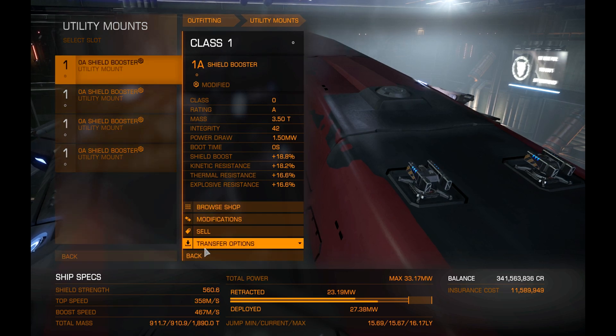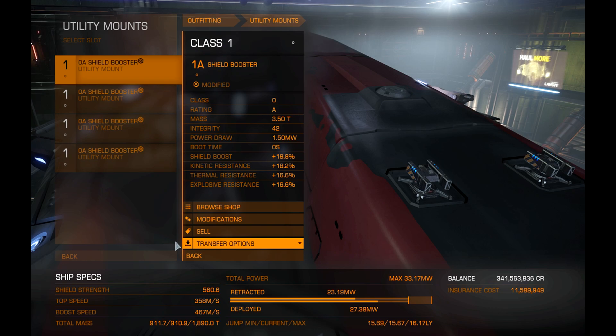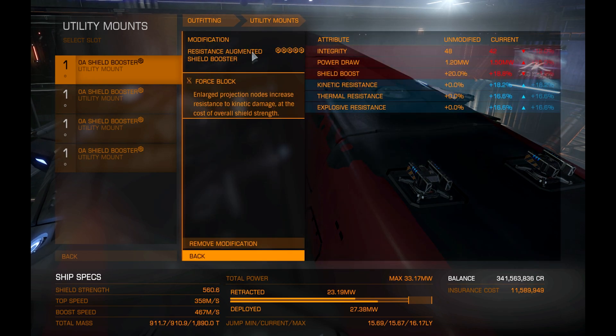My utility mounts are pretty much the same as all my other builds: Resistant Augmented with Force Block. You can throw a chaff launcher on one of these if you want — it's up to you. The reason I run Force Block is because I run thermal resistance on the biweaves and you need to counteract that. It's a number-crunching game.